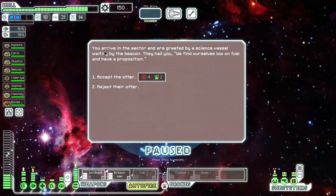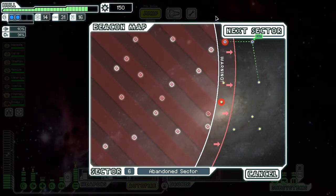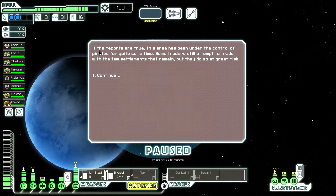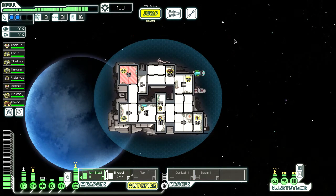Longreach beacon. We arrive in the sector and are greeted by a science vessel waiting by the beacon — they hail us, saying they find themselves low on fuel and have a proposition. Well, I have a drone recovery arm and a lot of drone parts — oh wait, they're offering me drone parts. Well, I have a lot of fuel, I'll accept nonetheless. Let's see what sectors we could go to — oh, only the pirate controlled. This is going to be dangerous. If the reports are true, this area has been under the control of pirates for quite some time. Some traders still attempt to trade with the few settlements that remain, but they do so at great risk. Luckily for them, we're not pirates — but unluckily for you, this is where this part ends. What will happen in this pirate controlled sector? We'll see. Until then, thank you for watching and I'll see you next time. Bye.